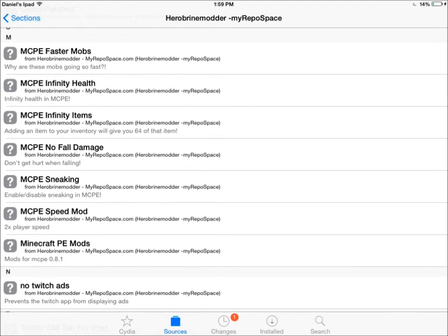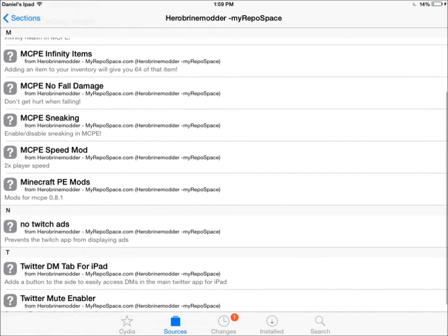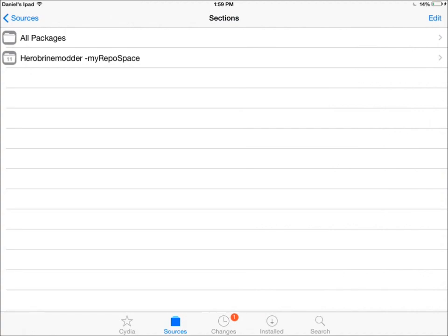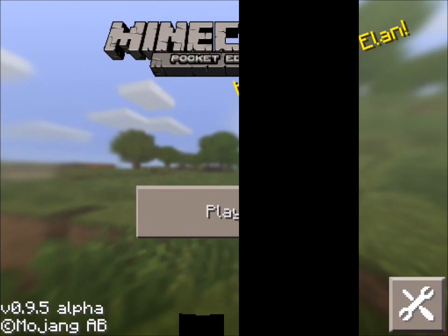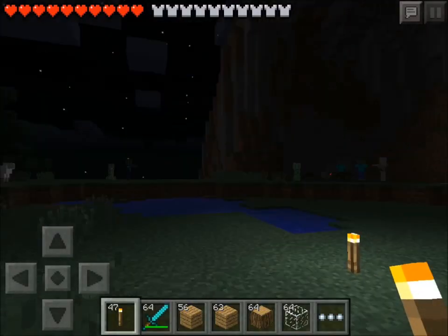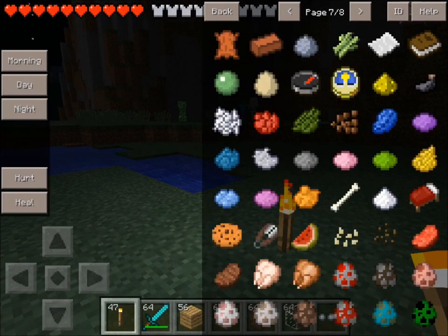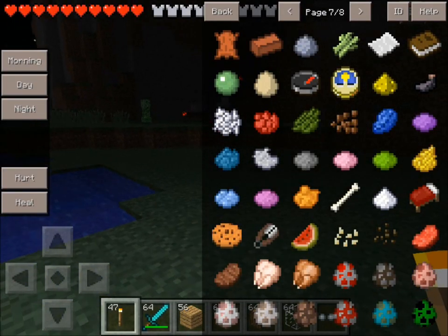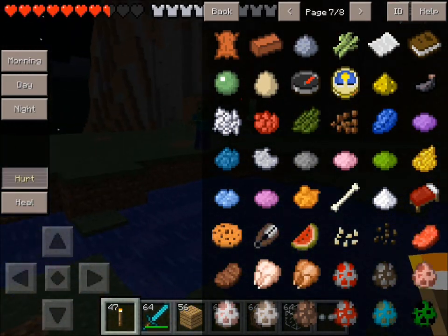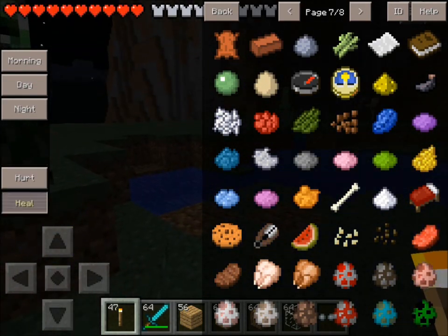Here's the Faster Mobs, Infinity Health, Infinity Items, No Fall Damage. I'm not going to download these because I'll respring and then it won't be recording anymore. So then you just go into your world and it'll be there. What you do is you tap the hearts and then it shows up and you can heal yourself or hurt yourself. Look, I'm spamming the hurt button, but I have diamond armor, so it's a lot harder to do a lot of damage. But then you can heal yourself and it heals you right away.